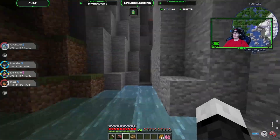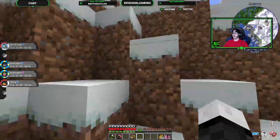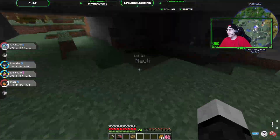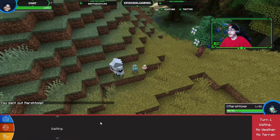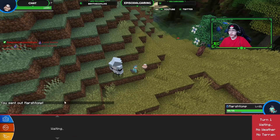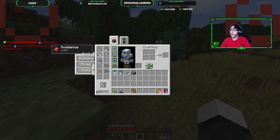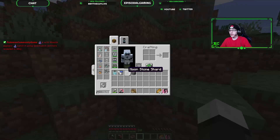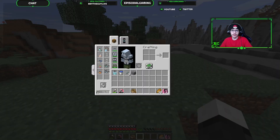Here we go. I have no idea if it's going to be big or not, I just gotta hope. Huge is good enough. It's got Bashful. What is its ability? Sturdy — and it's Sturdy, okay that's good. What does Bashful do? Bashful does nothing. You know what, that's probably fine then.